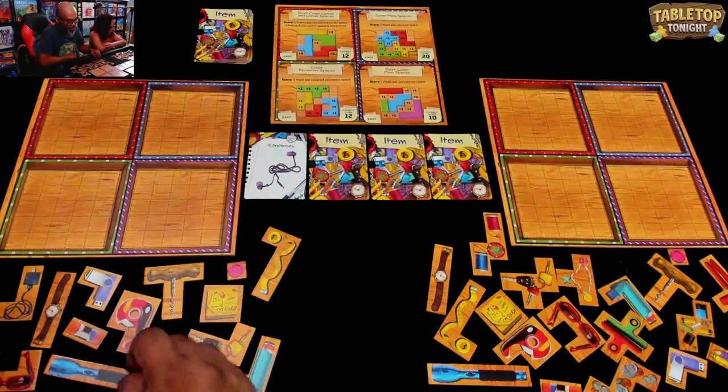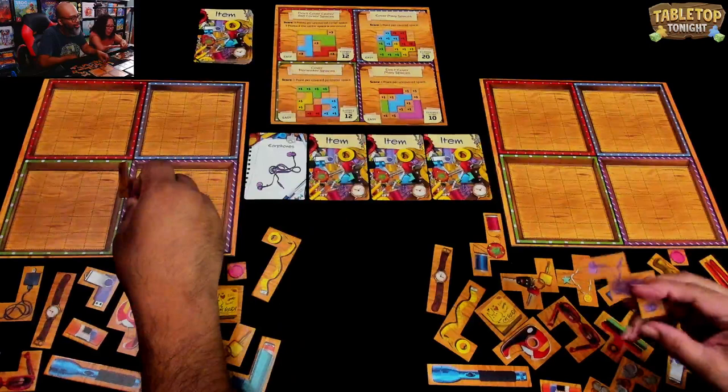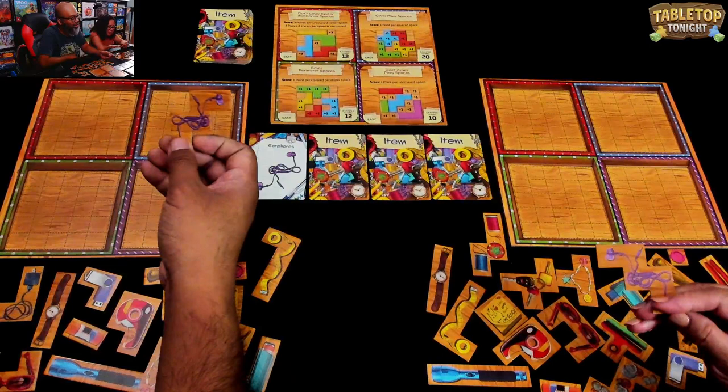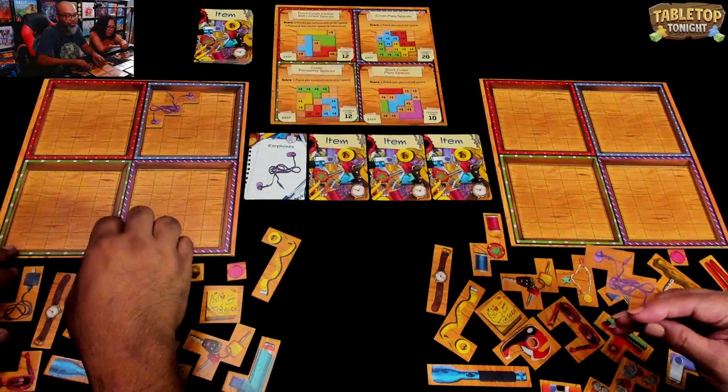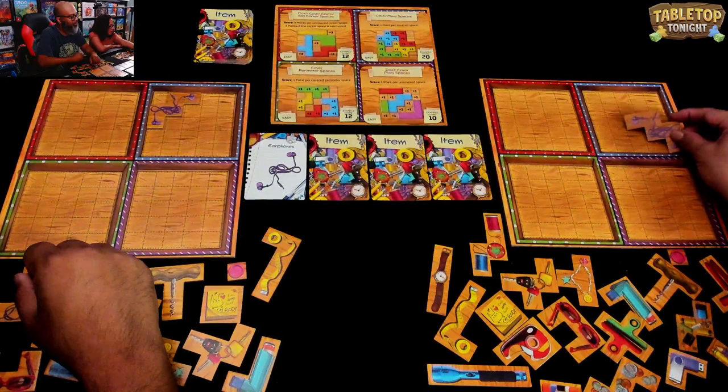I am so ready. This is Michelle's jam. Folks we're gonna start off with some earphones — so you find the earphones. I found mine. That's the jagged looking one. Where do I want to put this? Cover many spaces, cover perimeter — it's a pretty big piece, so I'm gonna go with cover many spaces. Well, there are other ones that'll cover more. Okay, so cover many spaces. I am also gonna do that one. And then we go to the next item.